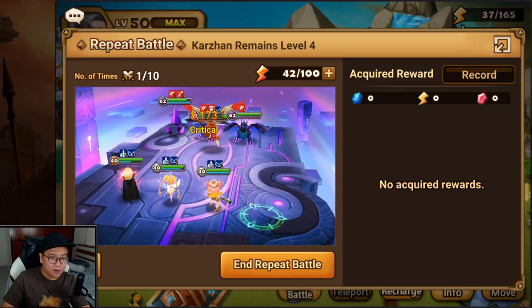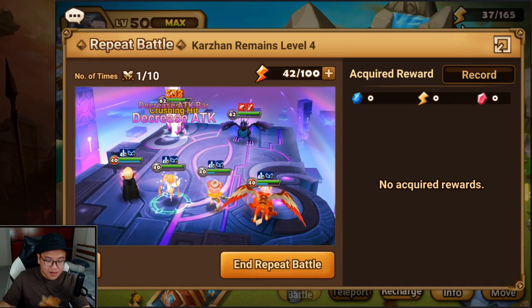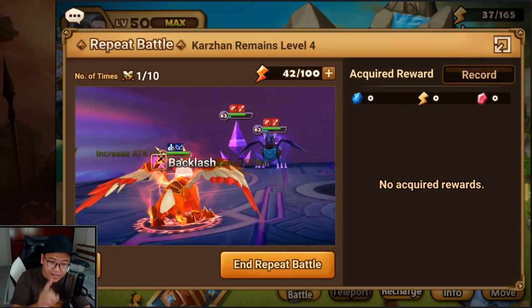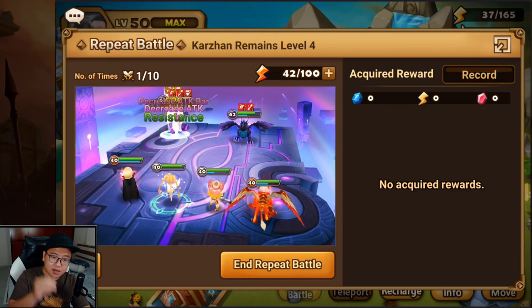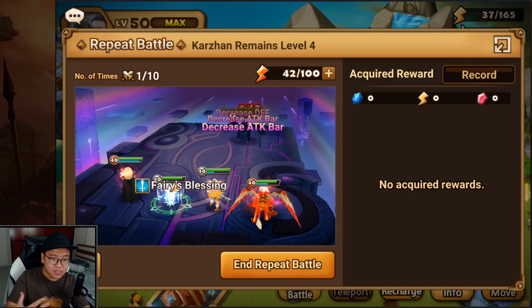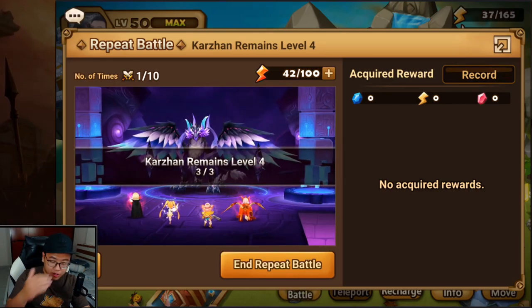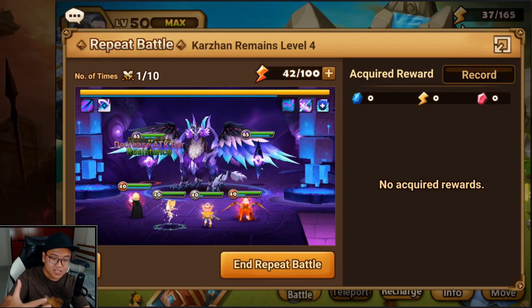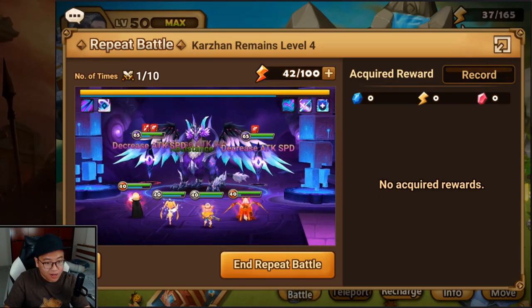Don't forget to use your energy. A lot of people forget to do this in the early game — use it. Even if you're doing B1 or B2 at the very start, use it. Don't let it go to waste. You're going to go to sleep, wake up the next morning and get a couple more. You want to use it all the time. Don't let it cap.